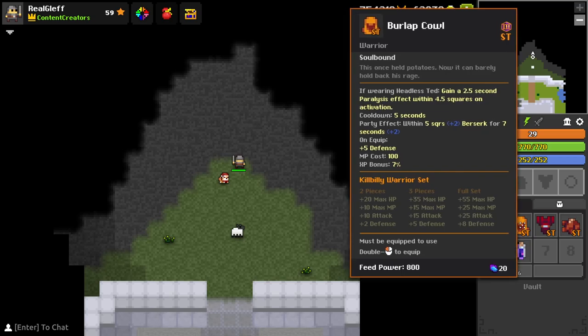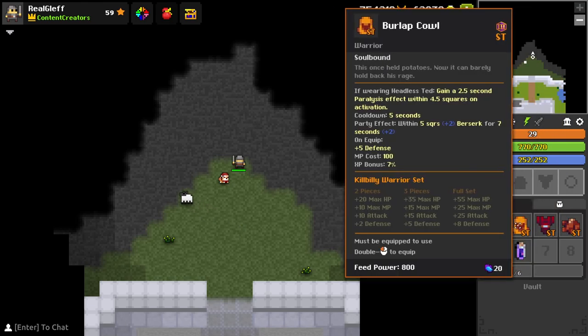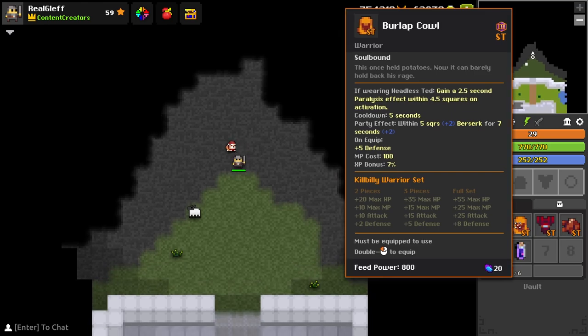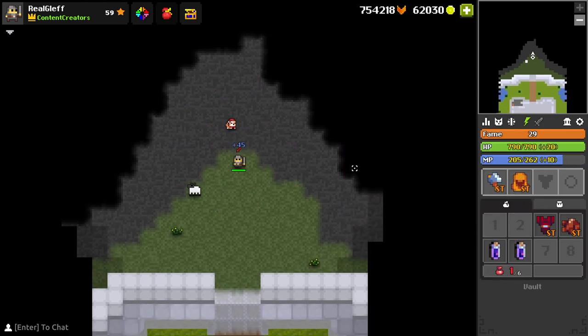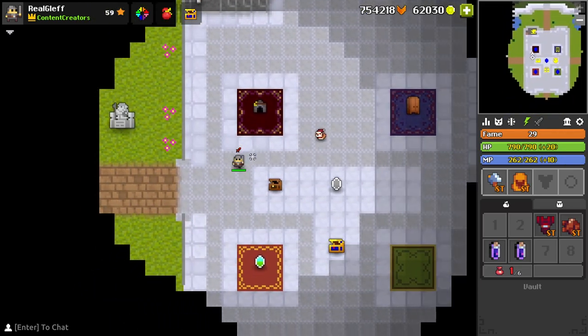This helmet works with the ring of the set — the burlap cowl. If wearing with Headless Ted, which is the ring — a headless teddy bear, which is pretty grim — you gain a 2.5 second paralysis effect within 4.5 squares on activation. So that's every time you use the ability, with a 5 second cooldown. And then it's just berserk for 5 seconds, and it also gives 5 defense. It's a normal helmet that unfortunately does not give you speed.